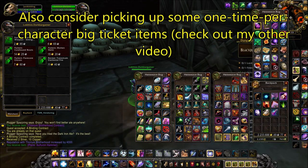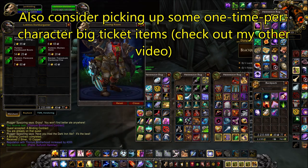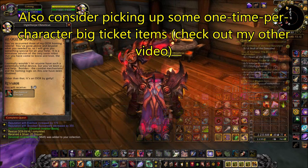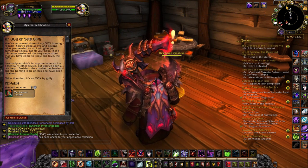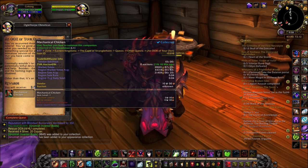Before I move on to the next part of the video about setting up alts, I just want to show you one last tip which also works better the more alts you have, and that is obtaining one-time-per-character big ticket items to make gold. I do have a video on this which I'll link in the description, and there are indeed more of these items that have surfaced along with BFA, which I will do a sequel video on down the line — so stay tuned for that.